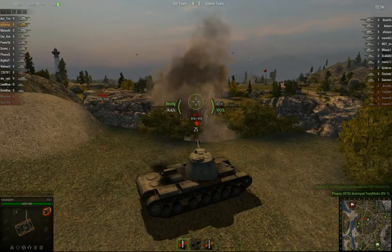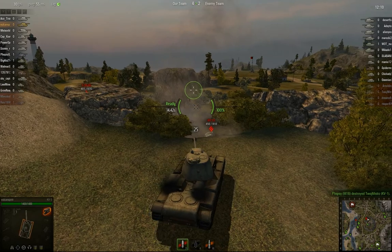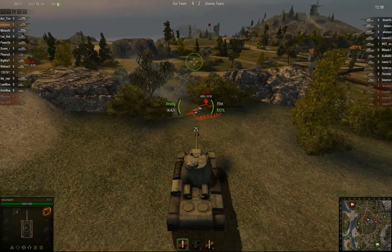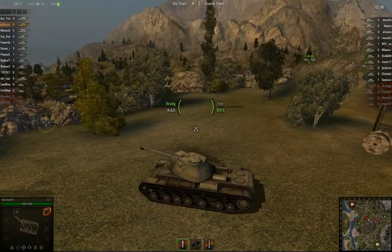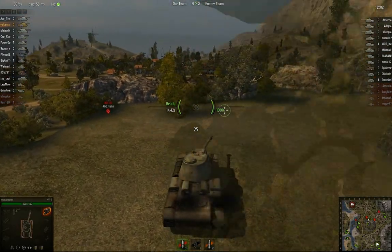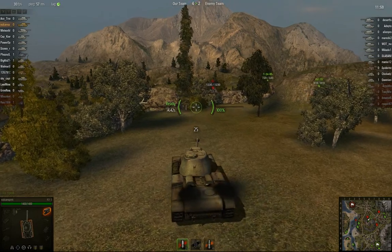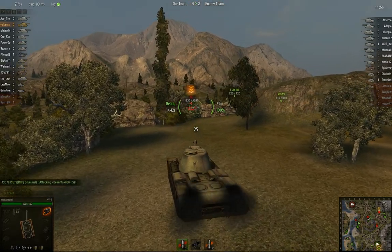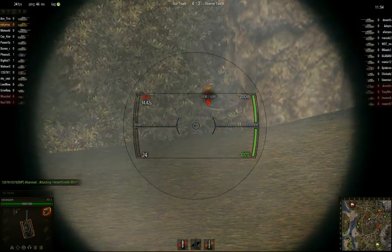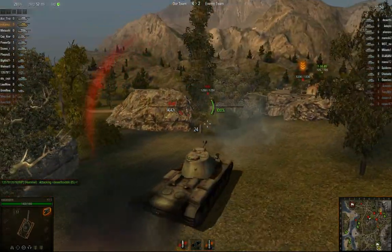You can see the KV-1S tries to get a sneaky shot at me, but instead takes a shot from another friendly heavy tank and decides to back off. I couldn't really aim down enough there, so I was really hoping he didn't hit me — he had a gun probably good enough to penetrate my turret armour.